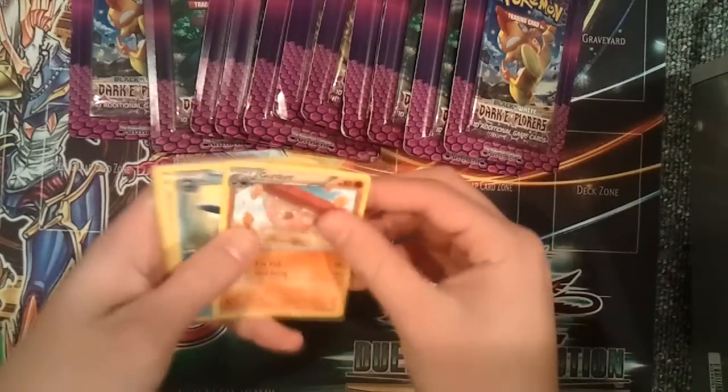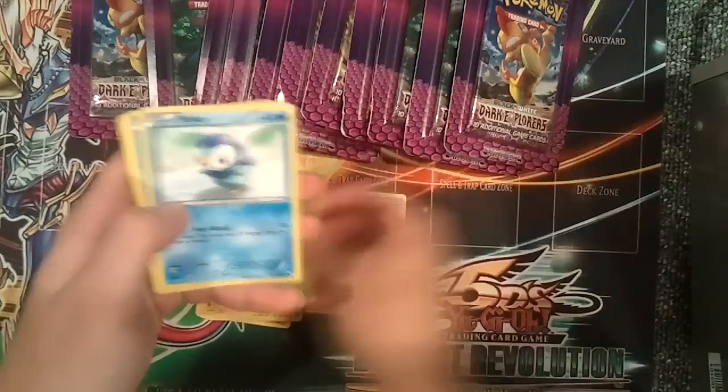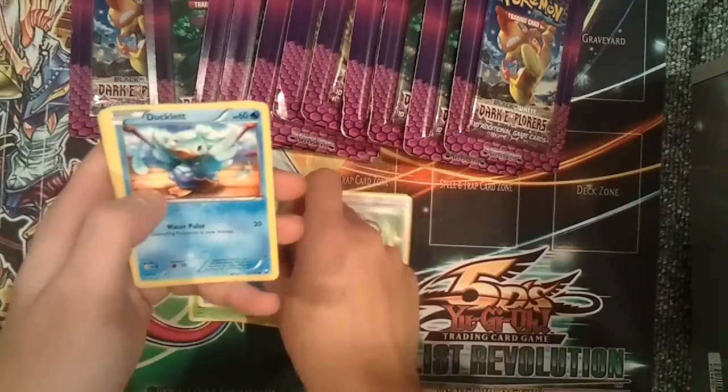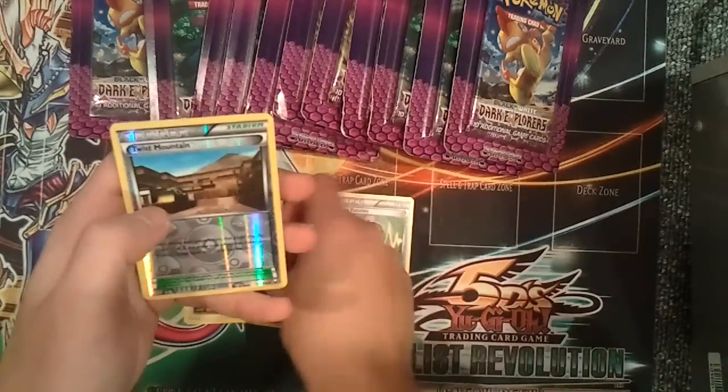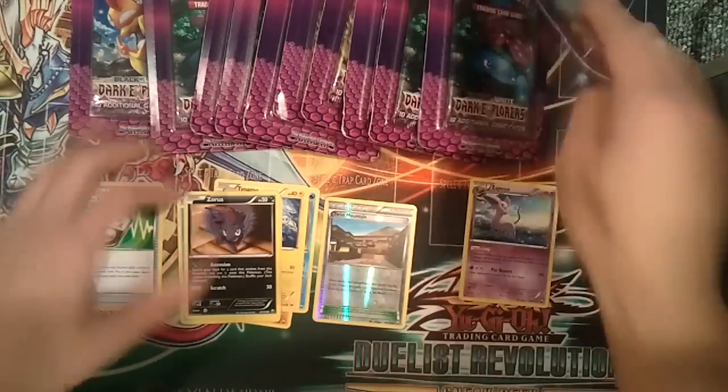I haven't opened any Dark Explorer packs before. From the first pack we got: Prinplup, Random Receiver, Tynamo, Karat, Blast, Piplup, Ducklett, Zorua, a Reverse Foil, Twistmallon, and an Espeon. I'm going to put all the trainer cards over there.